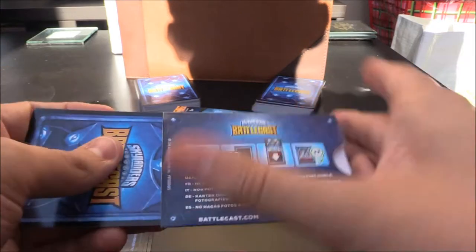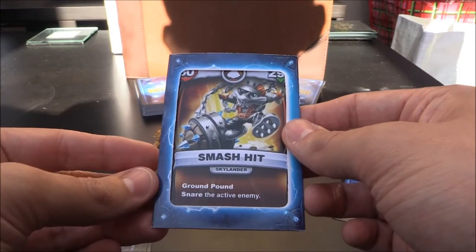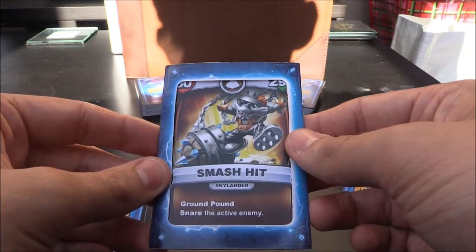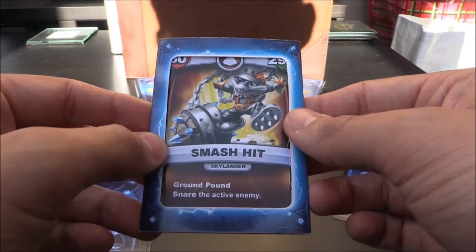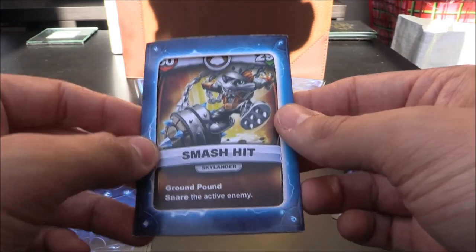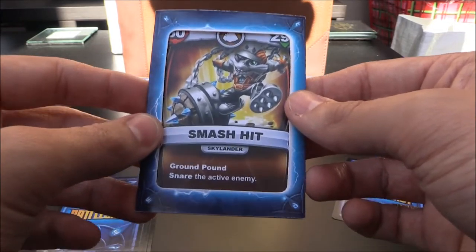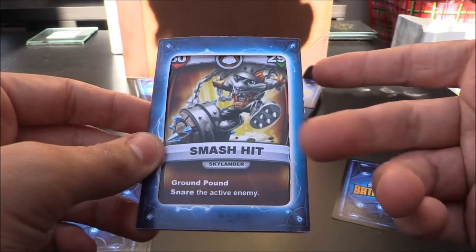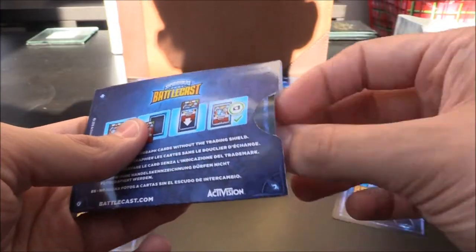Next up we're going to get Smash Hit — a character card. We know how this works — this happened in the previous one. We had one character, then the ultimate, then another character. Smash Hit we haven't actually seen before as a single pack character, so that's rather interesting.